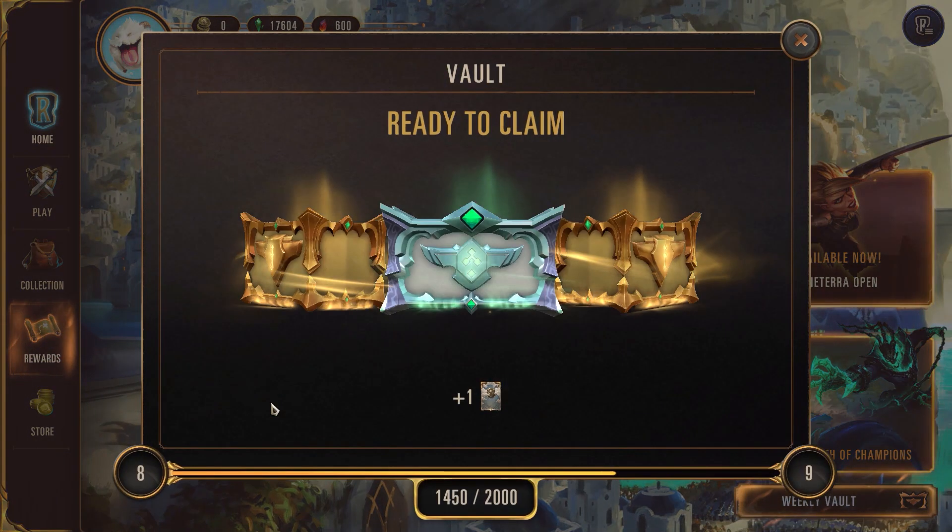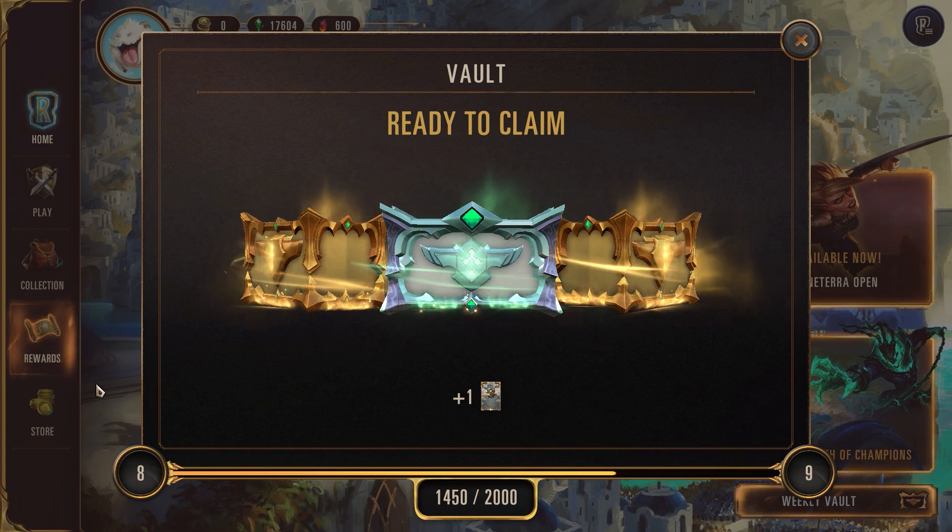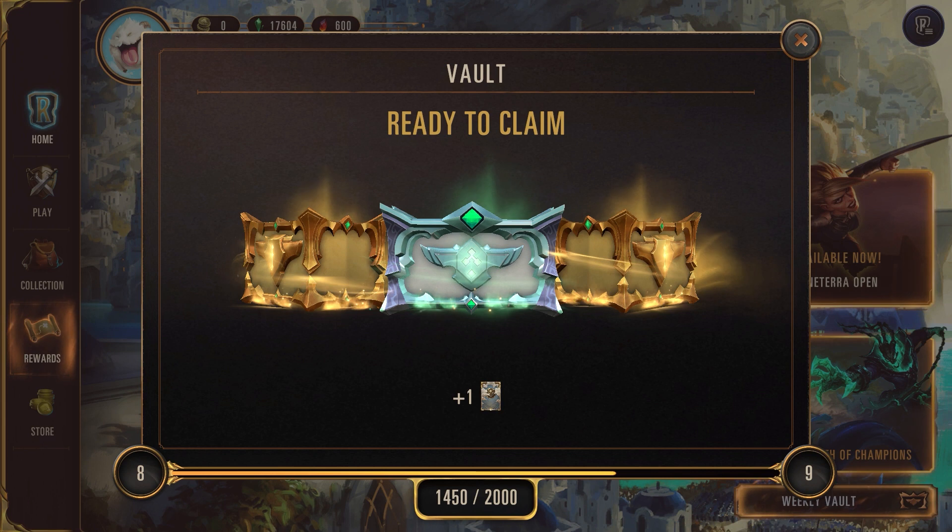So what is a weekly vault? Well, your weekly vault essentially consists of three chests. We have three chests now, and you might be like — don't you have three great chests? Yes. However, they start out as three bronze chests. And as you get more XP for simply playing the game in any game mode throughout the week, it levels up.